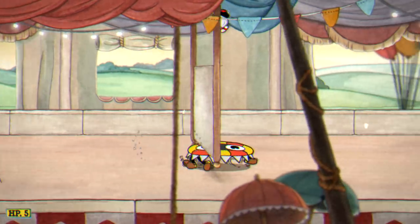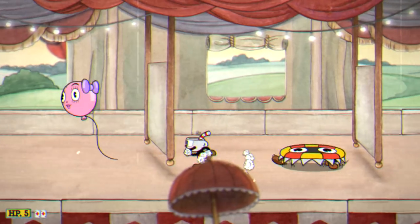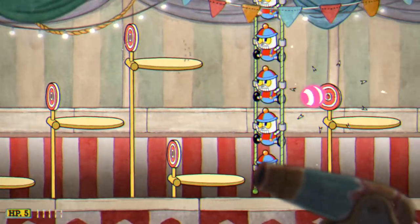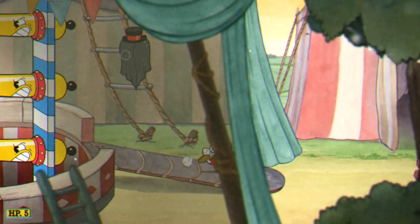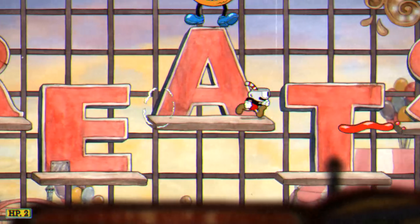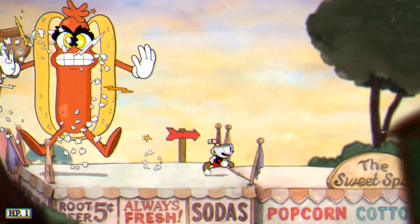For our third run and gun level we have Fun Fair Fever. The important thing to do here is to use the balloons at the beginning in order to build up your invincibility, then use your invincibility during the middle section with the balls in order to skip all three of those areas without taking a single hit. Then you'll need to actually sacrifice some of your lives to get past certain other areas, eventually leading past the hot dog at the end to beat the level.